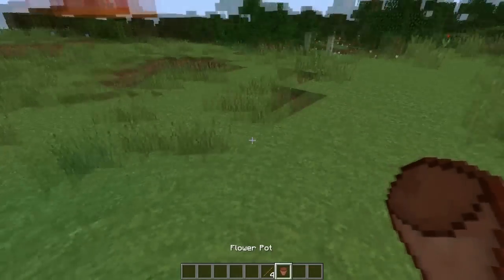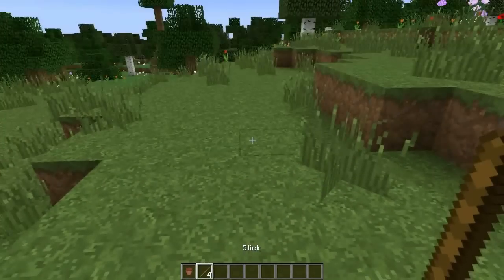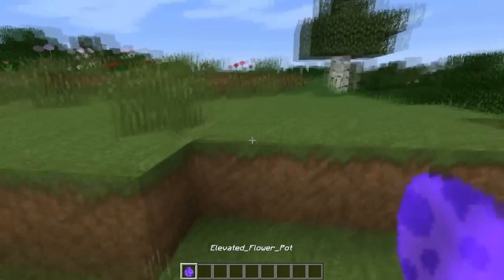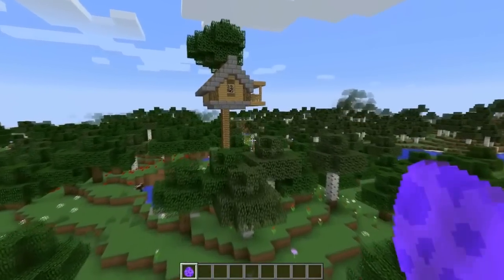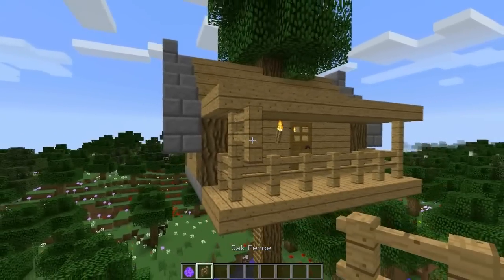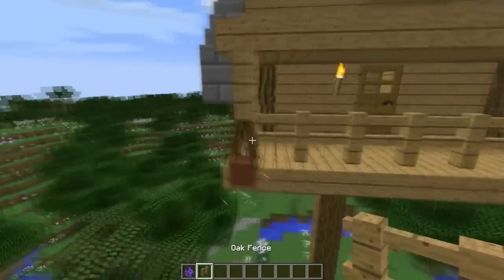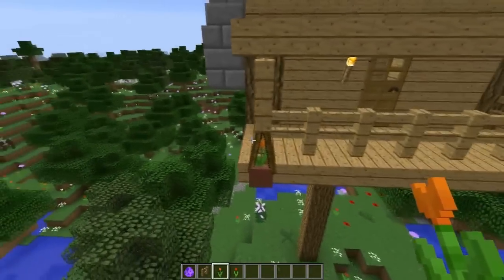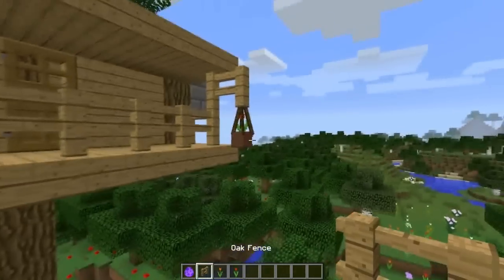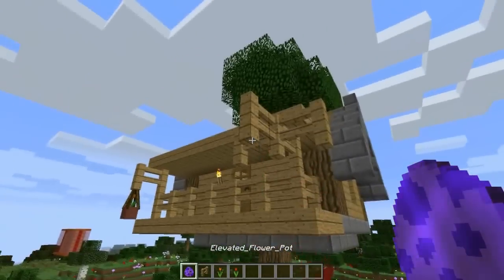The first decoration is the elevated flower pot. You need four sticks and one flower pot. Throw them down together and you get the elevated flower pot spawn egg. Go over to where you want to place them — I'm going to place them on the outside of my tree house. We place it down and we have ourselves an elevated flower pot. Now you can grab some flowers and place them within the flower pot, which is pretty cool. Pretty much all flowers fit, which is awesome.